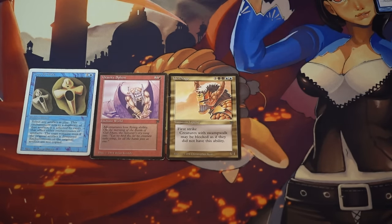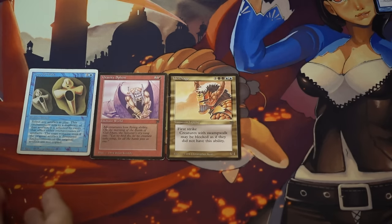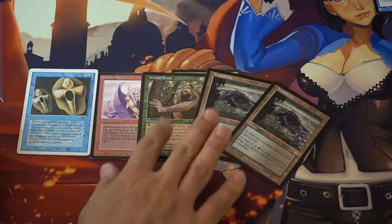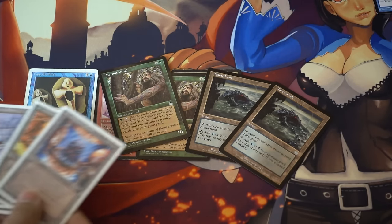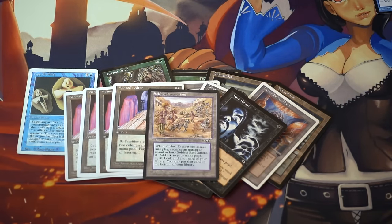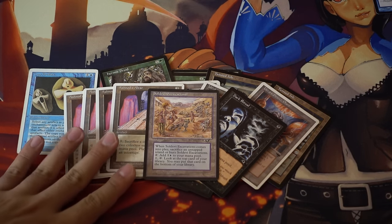I'm actually saving money because I'm spending my entertainment time doing something cheap. This entire purchase at the flea market was like two dollars. I found Hermit Druid, Power Plants from Chronicles, and Dark Rituals. This Dark Ritual card used to be worth a dollar, and as of today's recording it was five dollars.